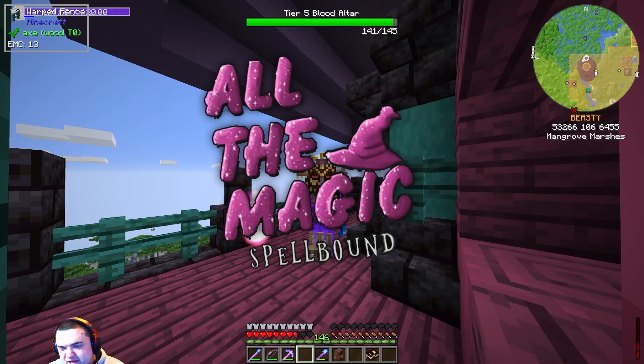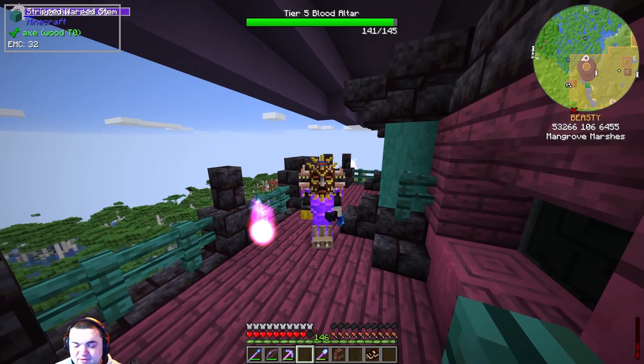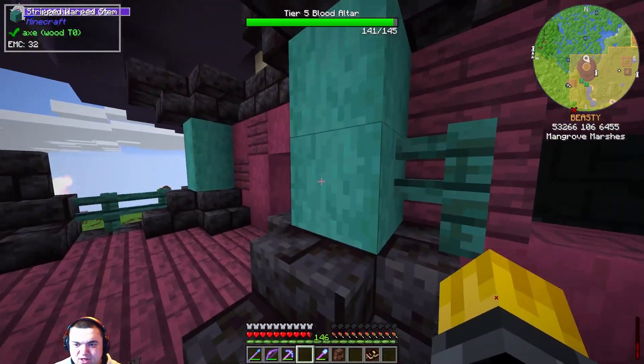Yo, what is good, you guys? This is your host AllGavin here, and I'm back for episode 19 of All The Magic Spellbound. Today we are going to be diving into some blood magic with one goal in mind: get the bloodstone bricks to complete the Tier 5 blood altar, which is still a work in progress, apparently.